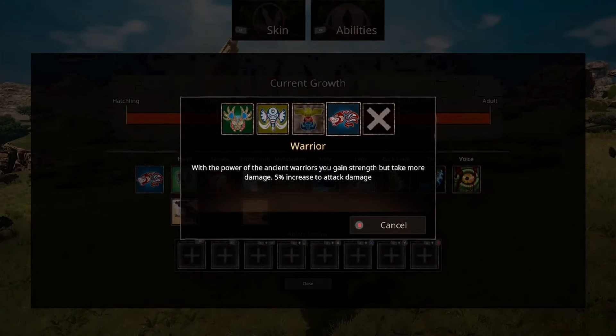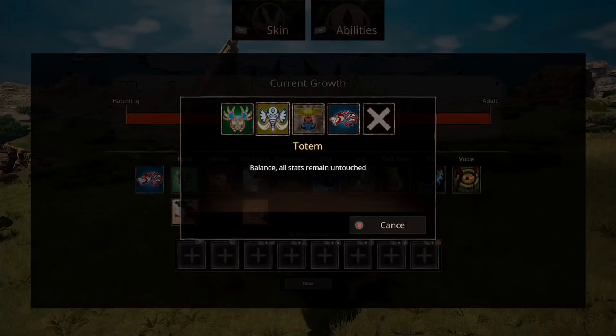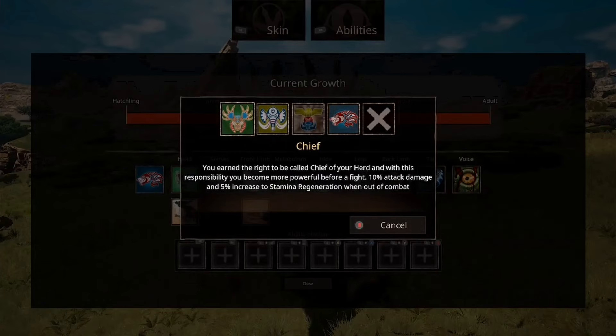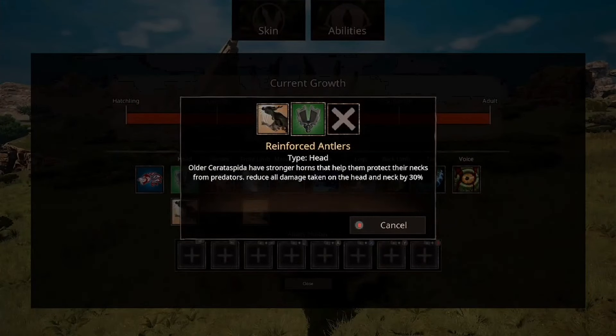For these abilities on the end here, these are basically subspecies for people that don't like to do subs. We've got Warrior, which is 5% more damage. Shaman, which is 25% health recovery, and Chief, which gives you 10% attack damage and 5% increased damage regen out of combat — so it's like a very weak version of an ambush. Then we've got Reinforced Antlers, which reduces all damage taken to the head and neck — literally just the same as Face Tank, but it's got a cool icon, so it's quite nice.